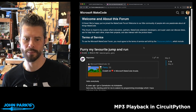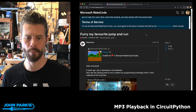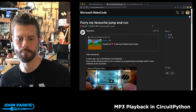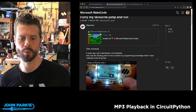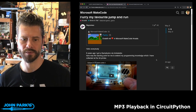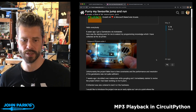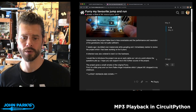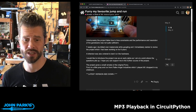The post said 'Furry, my favorite jump and run,' and this is by a user named Napomex. They say: six years ago I got a Game Buino by a Kickstarter, and that was the starting point for me to extend my programming knowledge, which I collected at the 3D printer. Unfortunately, the project failed due to time constraints and performance, and the resolution of the Game Buino was not quite sufficient. Seven weeks ago, I stumbled over MakeCode while Googling and immediately started to revive the project, which I had been working on for six years.